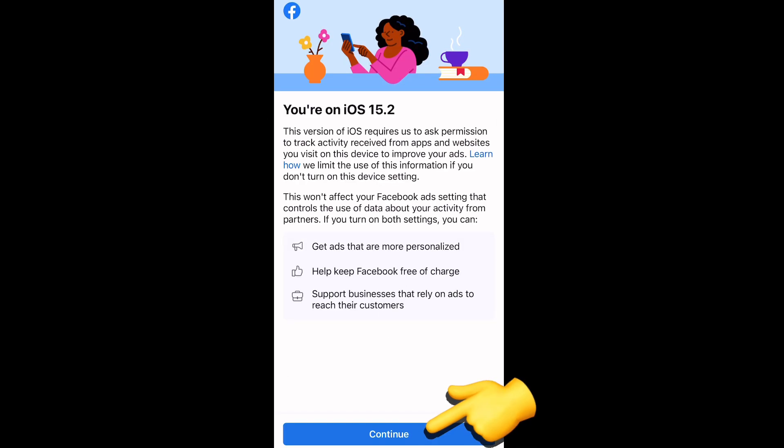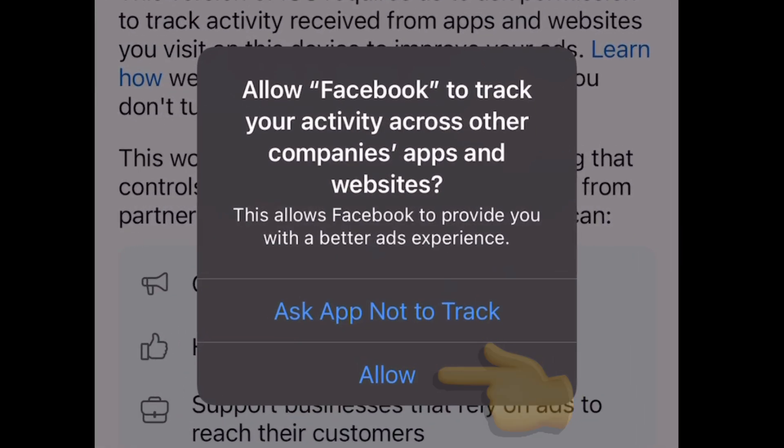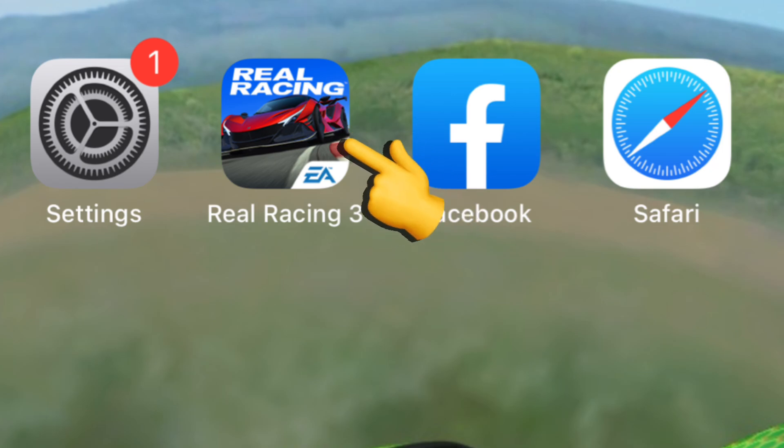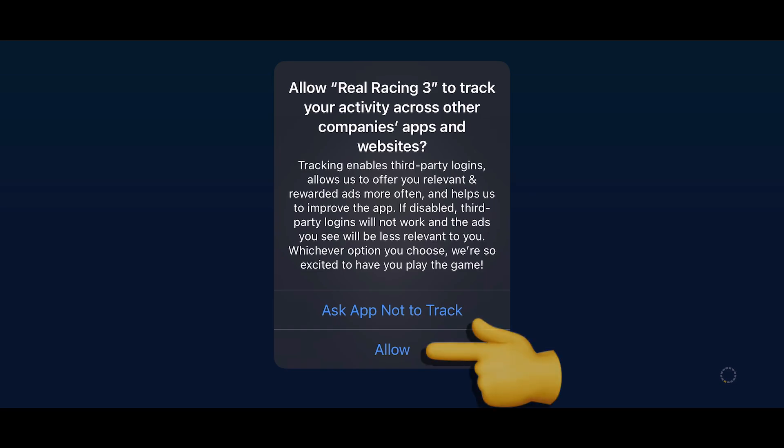After a little while you will see a screen load. Press Continue, then another screen loads and you're going to have to press Allow. Now let's open Real Racing 3.